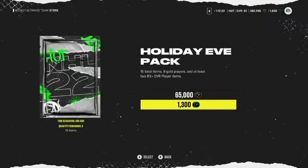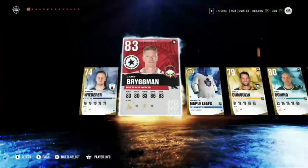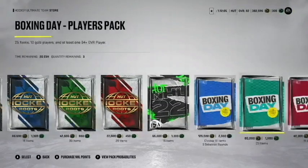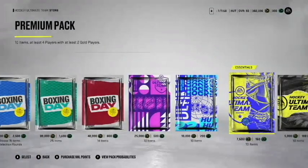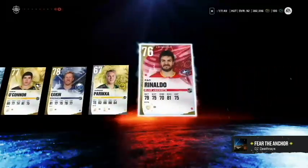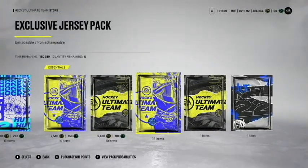We'll do one of these and then open up the team of the week double pack. Bergman and Pettersson - send those all to the collection, that was kind of garbage. It's only 83-plus. This one's 84-plus and it was 1600 coins - I should have just done another one of those.